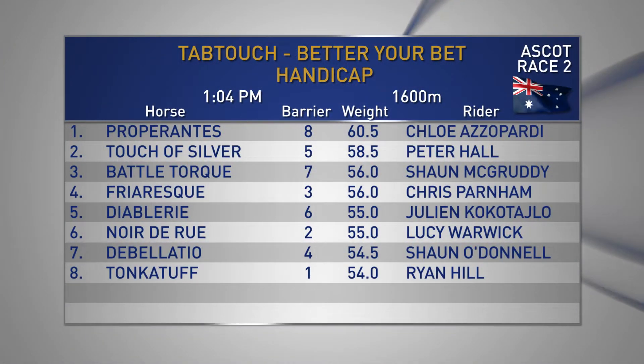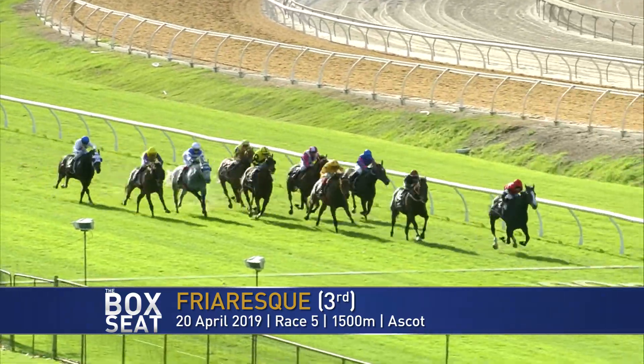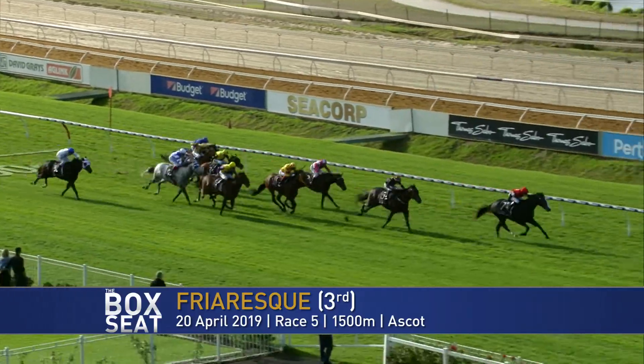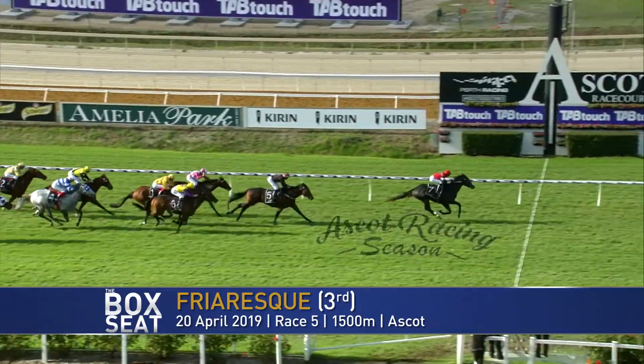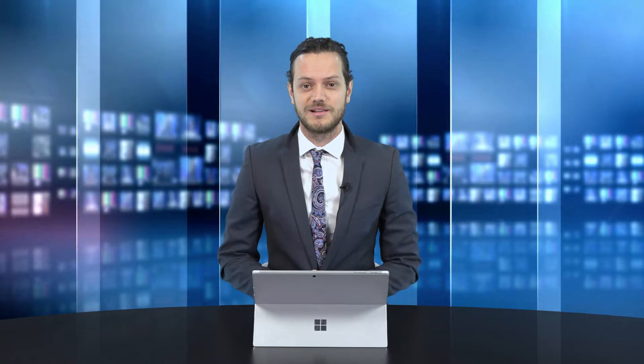Race two at Ascot jumps at 1:04. It's the TAB Touch Betty Bet Handicap over 1,600 metres. We'll have a look at the last start performance of Friresk. Friresk has had more chances than probably most horses should be afforded, but it is running consistently. What we didn't see in the vision was what happened early in the race — the horse jumped okay but was restrained back to last, and even then it was trying to race a bit keenly and had to be checked a few times. I think from gate three it can position itself in a more forward position in this small field. Chris Parnham's jumping on board and he is absolutely flying at the moment. There just seems to be a real lack of speed in this race and I think that might suit Friresk down to the ground.